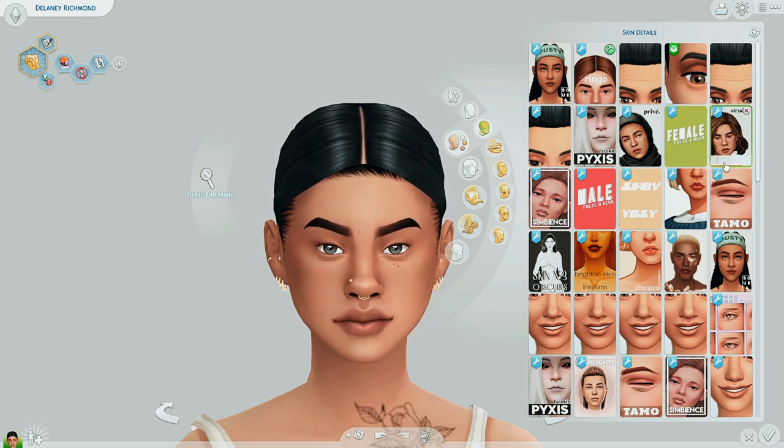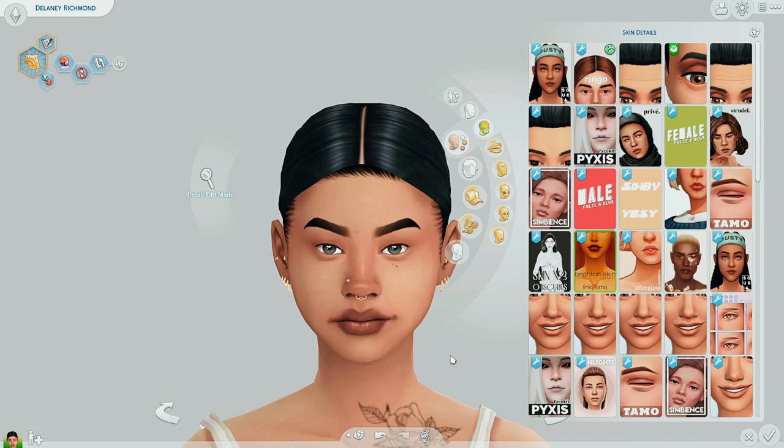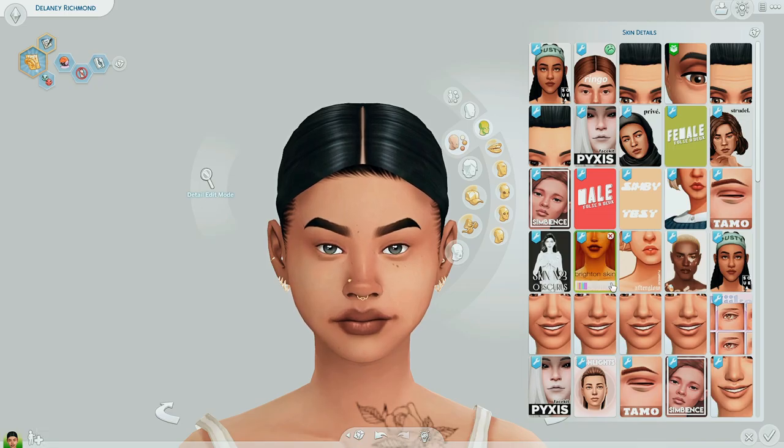Number five for skin overlays definitely goes to Brighten Skin by Linky Sims. I do still use this one occasionally. The reason I put this here was because it was the skin I made one of my favorite Sims with, and I especially love the way the lips look. Brighten Skin actually has quite a few presets — some add under eye bags, some have freckles. Again, if you want a two-in-one skin detail with moles and freckles, definitely pick up Brighten Skin.